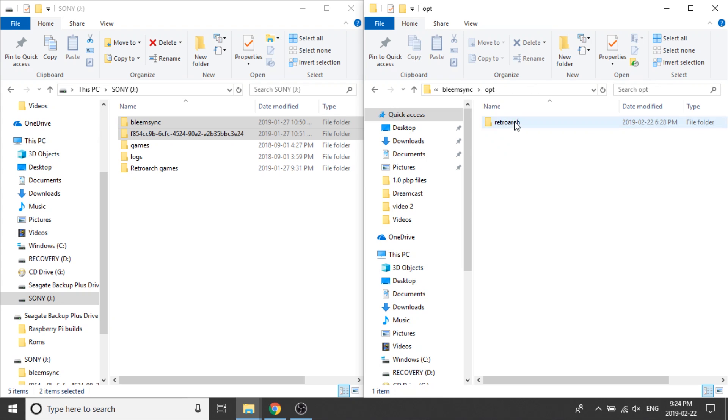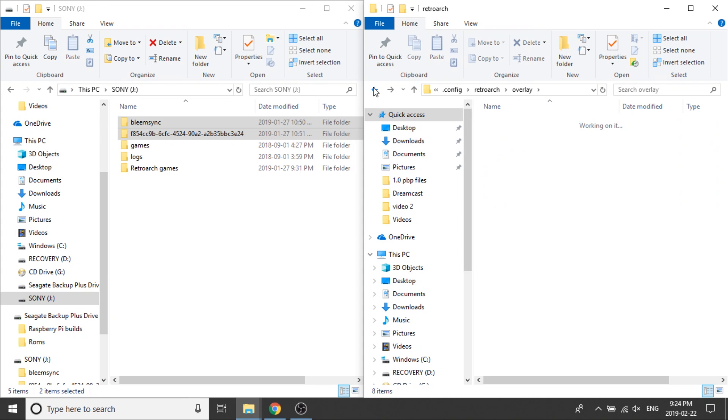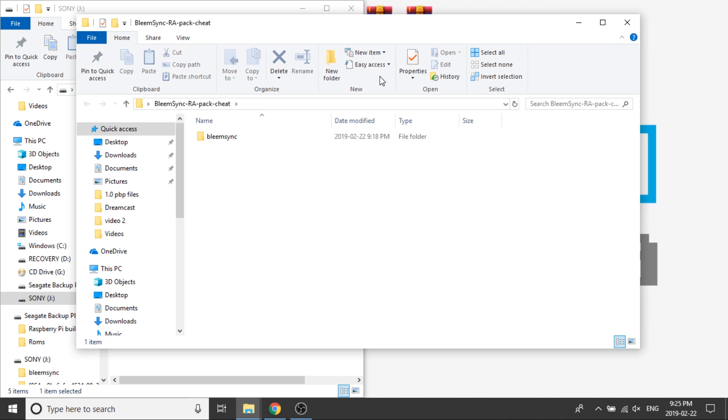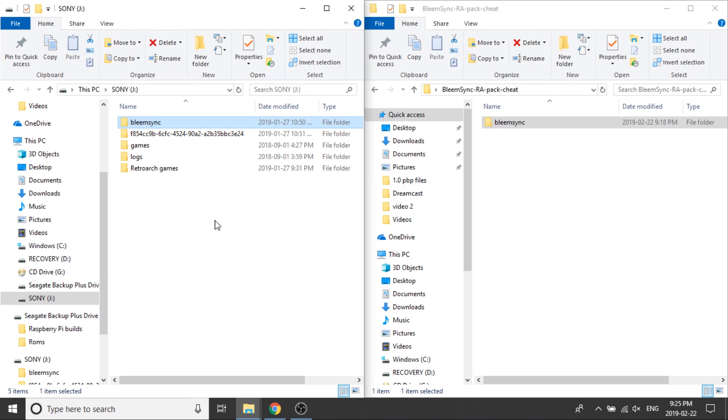Now we can go back to the root of our drive. Next I'll open the overlays folder, then navigate through BleemSync > opt > retroarch > .config > retroarch > overlay. You can see the overlay folders contain borders, effects, game pads, iPad overlays, keyboards, and more. We simply drag the BleemSync folder over. Then we do the same with the cheats folder — navigate through to the retroarch cheats folder and copy and paste it over.